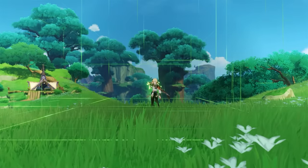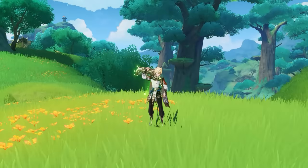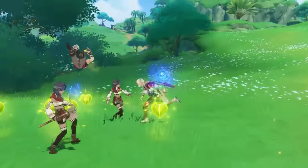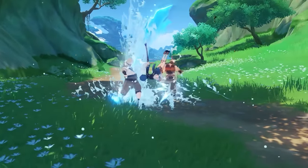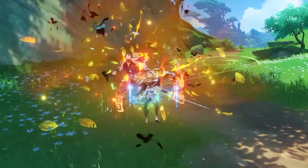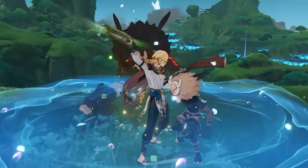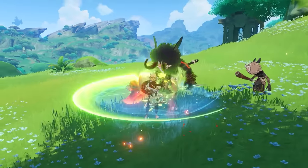Breaking new ground! Kaveh's elemental burst unleashes the full power of Merak, which maps out a cubic area, dealing AoE dendro damage to all enemies within it and causing all dendro cores in range to burst. For a set duration, it also enhances Kaveh's combat capabilities by increasing his resistance to interruption, expanding his normal, charged, and plunging attack range, and converting his attacks into dendro damage that cannot be overridden. Additionally, all dendro cores created by your own party members' Bloom reactions will deal additional damage when they burst. These effects will be cleared once Kaveh leaves the field.